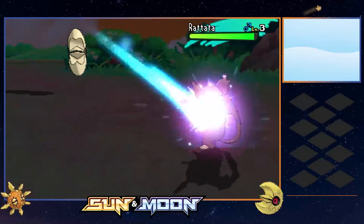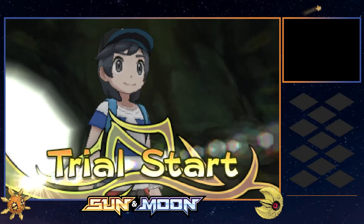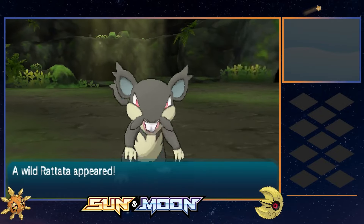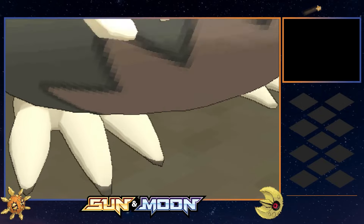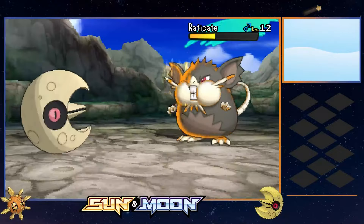For now, we plow through some trainers and another battle with Howie before commencing our first trial in the island challenge. While this trial is based around normal types, the Pokemon we take on throughout are Alolan Rattata and Raticate - the normal-dark types who are weak to Moonblast - making this an extremely easy win.